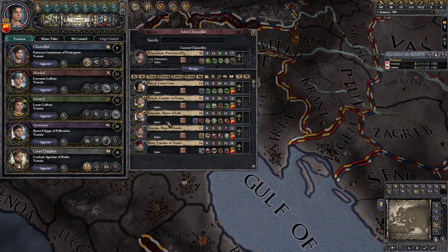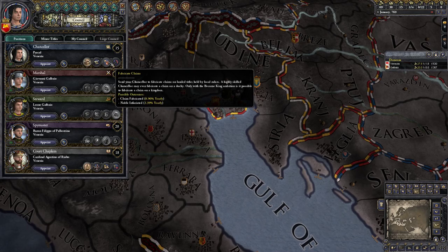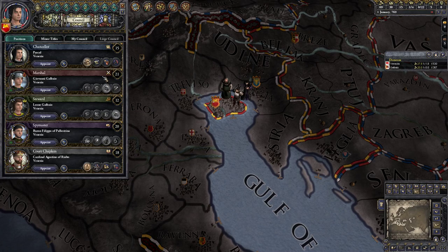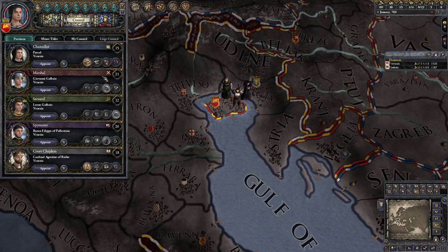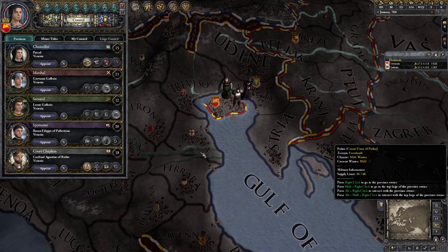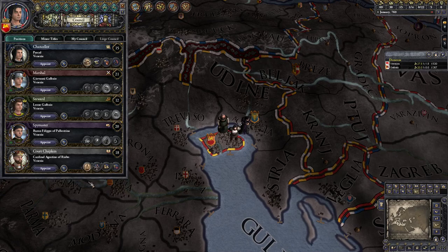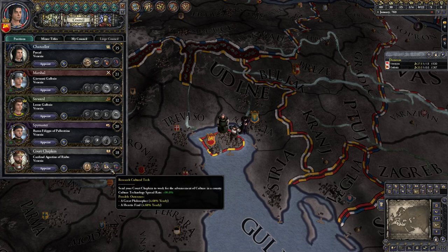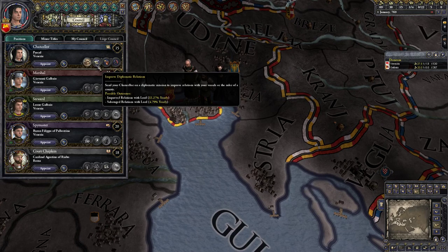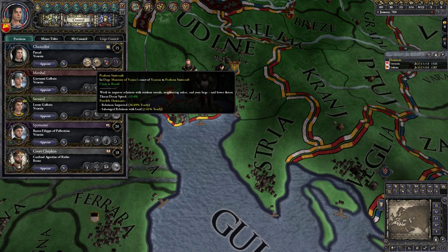We want someone better as court tutor as well. They're going to hate us but it doesn't matter — we don't want to empower them. This is a little different from my other learning videos where I've already figured everything out about horse lords, tribal, and feudal. For the court chaplain, we're going to have him increase our religious standing with the papacy — that's a good job. He'll go ahead and improve relations with lords at home so we improve vassal relations.